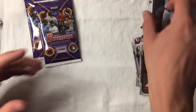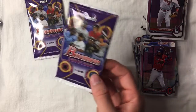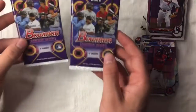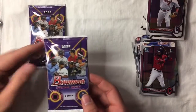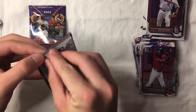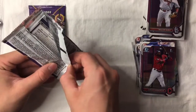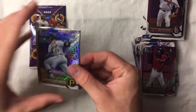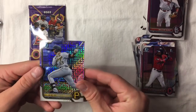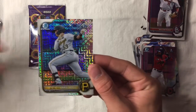Now we head into the Bowman mega box pack. There are two packs of five cards, so we get 10 of the mega box mojo cards, and then four packs of 10 regular cards — 50 cards total in this box, costing $45 at Target. If you include tax, that's about $47 or $48, so you're looking at basically a dollar per card.